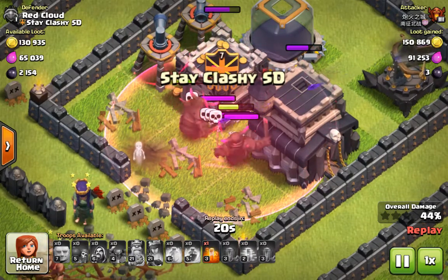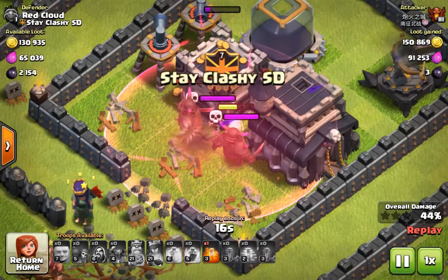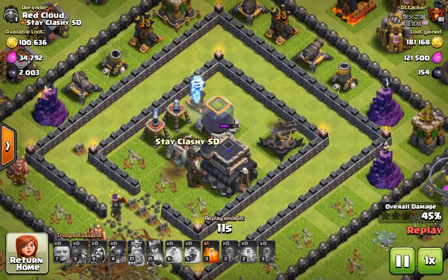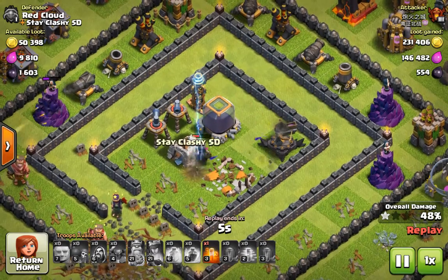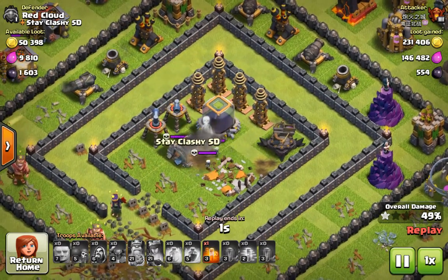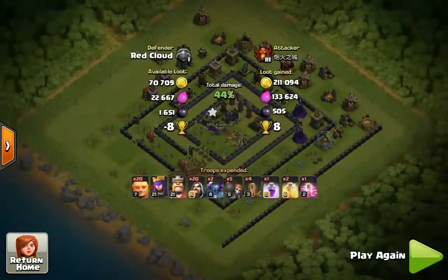The pekkas are going to get that one star — the only star they're going to get. They're getting hit by everything. One pekkah, two pekkas. There comes the first tesla. After the pekkas, there goes the town hall. He moves a little forward — boom — two more, three more teslas. And he's dead. That is the end of it.